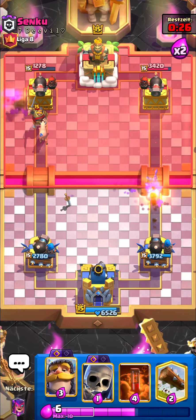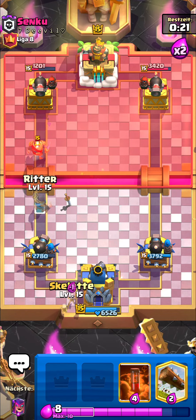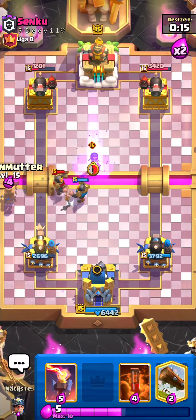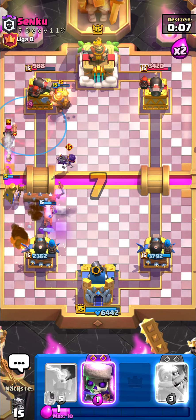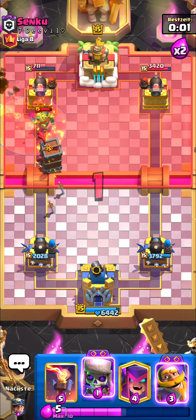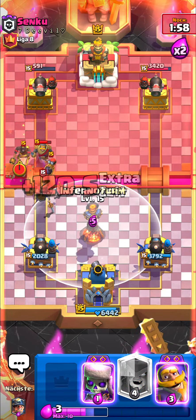I want to go knight at the back but if I do he'll get crazy value from firecracker or evil bomber, so I'll go knight here instead, then mother witch. That useless bomber isn't even going to hit the tower. Ice spirit plus log to counter the hog rider — getting that poison value even though the bomber splashed on my tower, which sucks. But we're up a lot of damage. Going knight on the bomber, then mother witch on top of the firecracker — nice prediction.